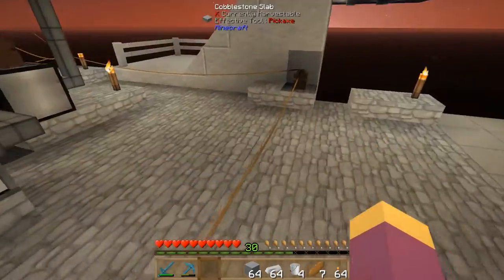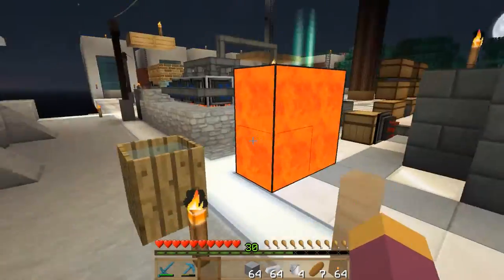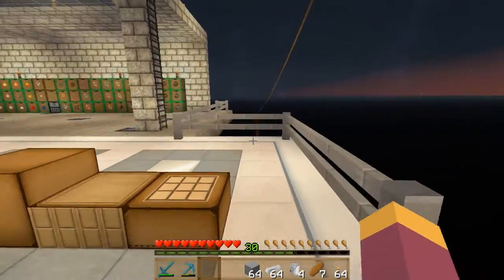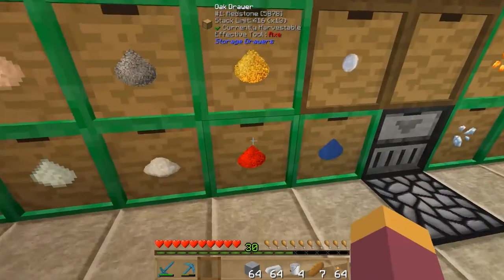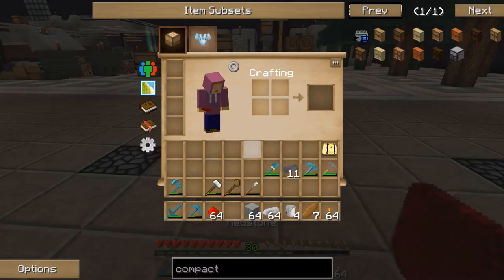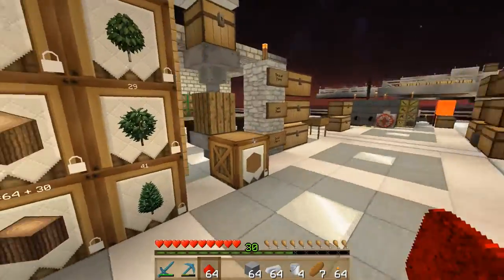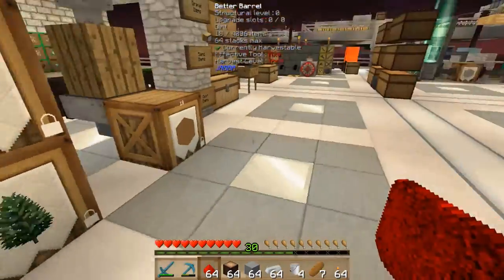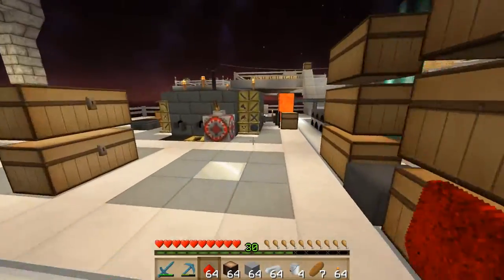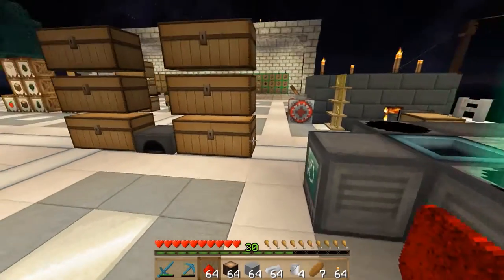We'll grab a stack of iron, then get back over here. We're going to need some redstone — grab a stack of that — and we need some wood for our pistons, so let's grab a stack of that. We'll also grab a stack of cobble.